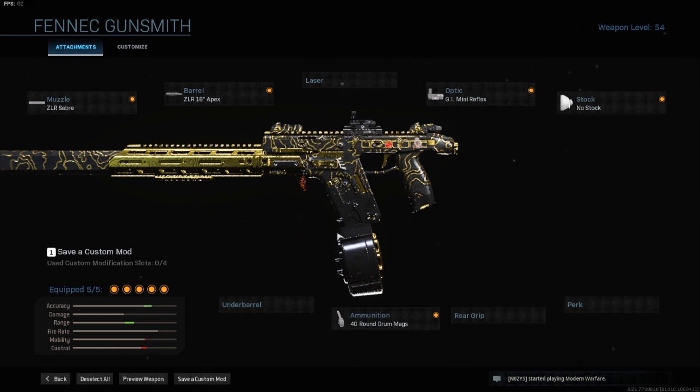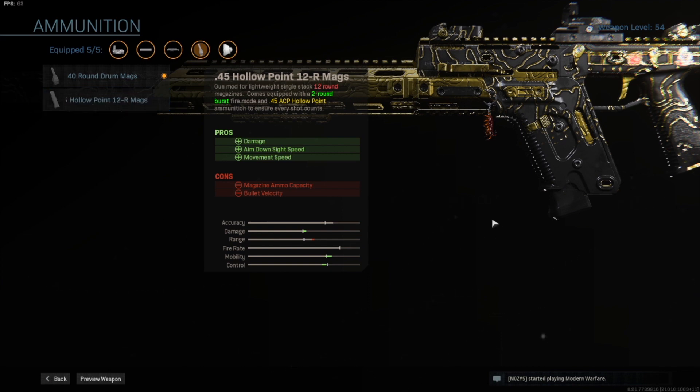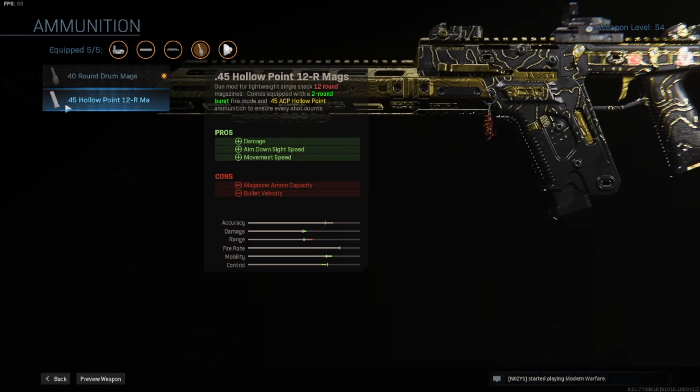There's also the 0.45 hollow point mags — they're good, but there are only 12 rounds per mag. This setup is really good if you're going specifically for headshots. If you are someone who is great at headshots, put on the 0.45s and you will destroy with the Fennec. But I would not personally ever do that — I get headshots a lot but not enough to rely on it. I need to stick with the 40-round drum mag, and do not use the 0.45s in Warzone — they are not as good there.